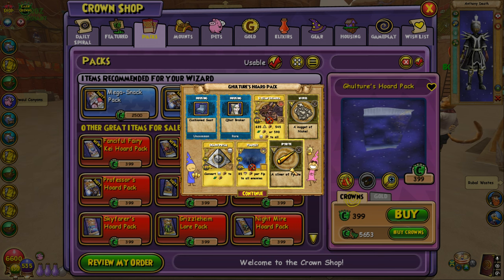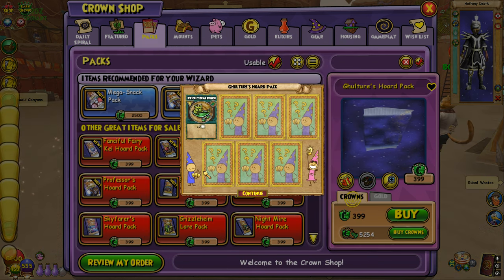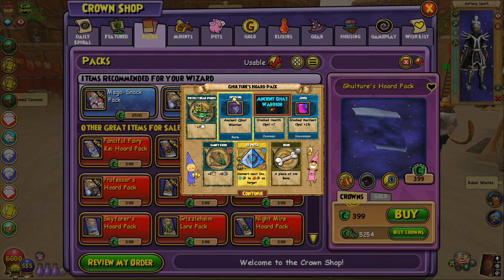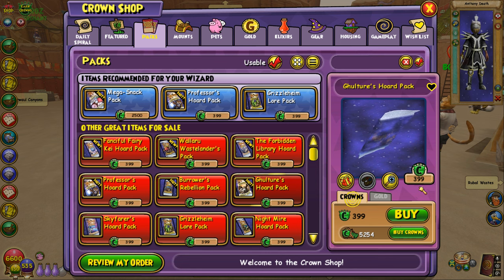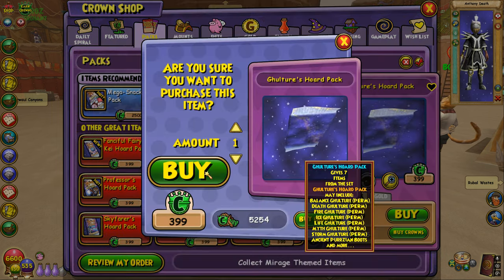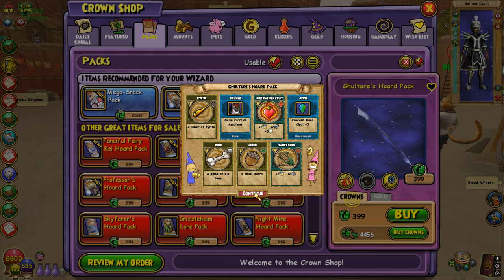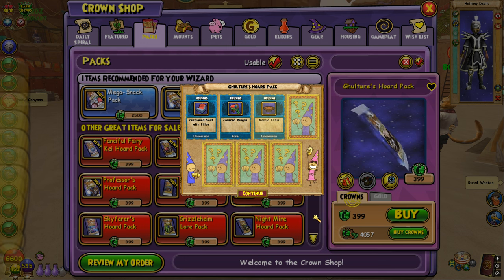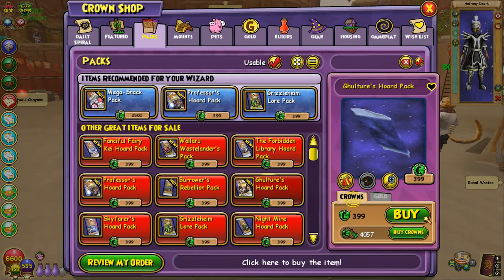We got Pyrite — not really what we're looking for, but hey, if we only got one mount in the video I'm fine with that, especially one of the ones I really wanted. The Balance mount isn't bad since it adds universal school damage, but I think it's only two percent instead of three. Let's keep opening more packs — 399 crowns just burning away. I'm pretty sure the mount appears in the top left spot, so that's all we're really looking for.